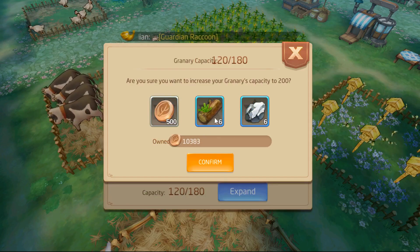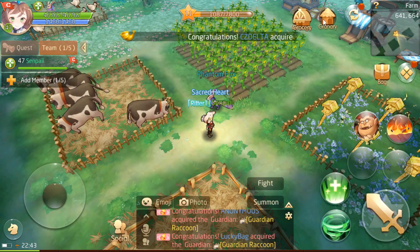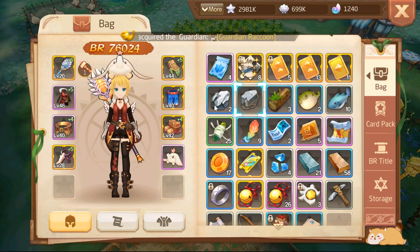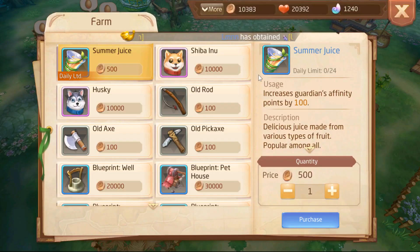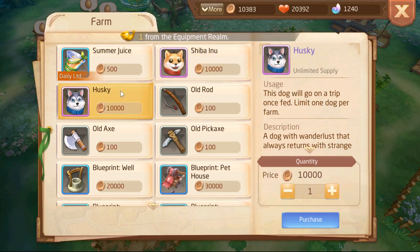And if you want to expand it even further, we need pine wood and silver ore — 6 of each. We have 3 pine wood and 2 silver ore. We can buy more of this. But I want to do something — we happen to have 10,000 farm coins and I want to buy a dog. There is a Kashiba Inu and there is a Husky. I'm really fond of Husky, so a Husky it is.